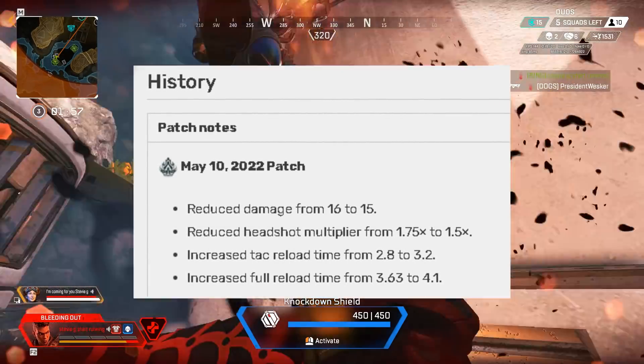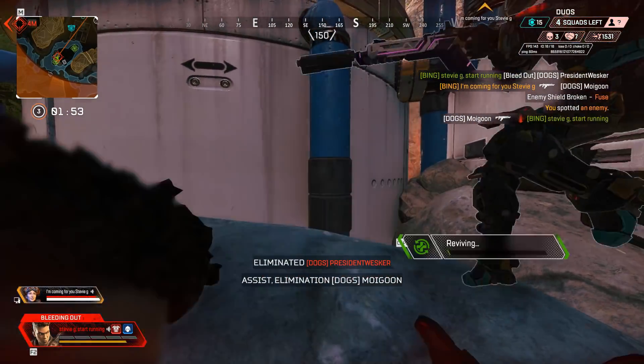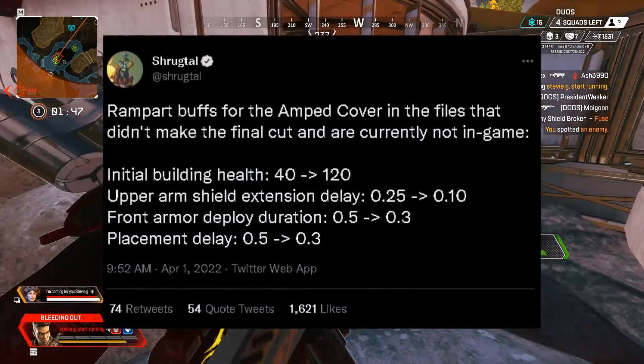I'm really not sure about Respawn's obsession with headshots in this update, but they're sure on it. The Flatline can no longer spawn in the Replicator, the R-301 is now craftable and also we obviously have the Rampart buffs which basically make the wall deploy a lot faster.